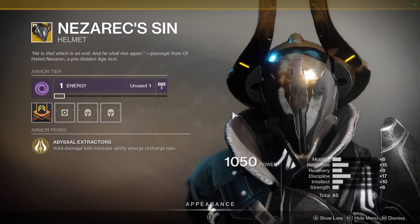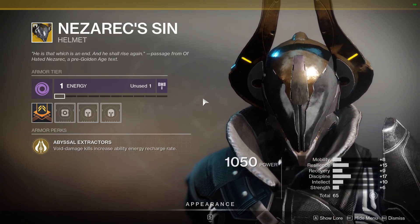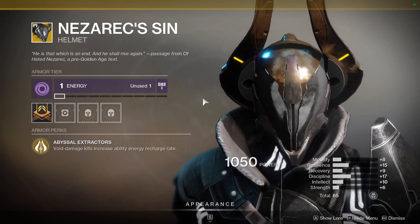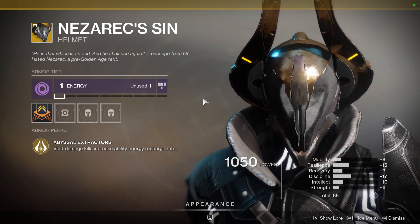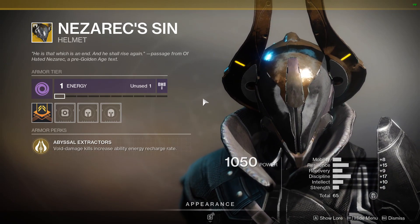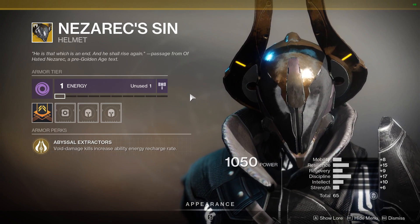For the Warlocks, he has that Nezarec's Sin Exotic Helmet. This is a fantastic helmet. It has the Abyssal Extractors perk where any void damage kill will increase your ability energy recharge rate, including your super. Really good exotic for solo content and a lot of in-game content. You can really take advantage of this. It again has a 65 stat roll with lots of Discipline on it. Not a bad roll at all — definitely pick this one up if you're missing a good roll on this exotic.